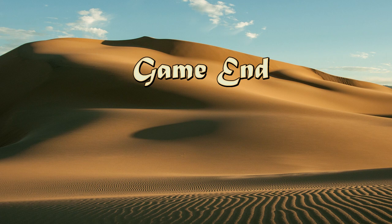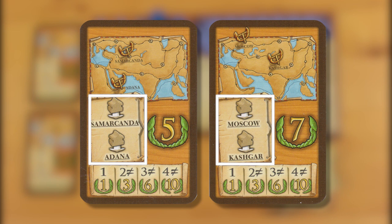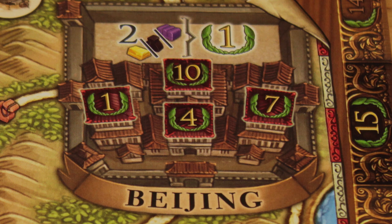After the final player places their last dice in the fifth round, the game is over. Flip over your goal cards — if you have a trading post in both of the cities depicted, you get the number of points on the card. If you didn't, no points for you! But check out the table at the bottom of the card: if you have a trading post in one of the depicted cities, you get a point; if you landed in two different cities depicted on your cards, you get three points, and so on. Every ten leftover coins gets you one victory point. Score any points you picked up in Beijing for placing a trading post. Leftover goods aren't worth any points unless you're in Beijing, in which case you get a point for every two leftover goods, excluding camels.